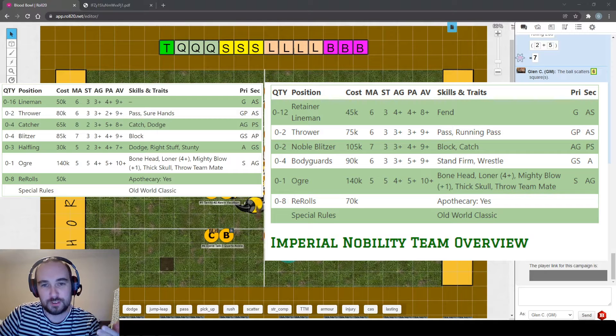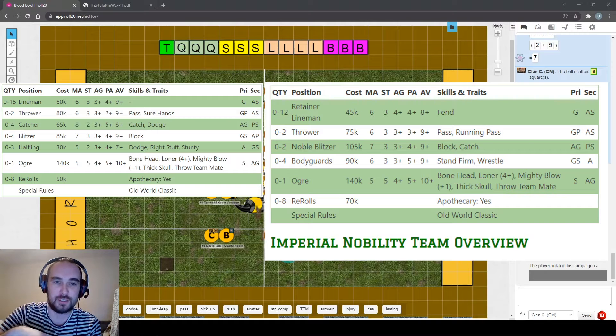The ogre is exactly the same as on the human team - it has bonehead, loner at four plus, mighty blow, thick skull, and throw teammate. The Nobility team doesn't have a halfling for the ogre to throw, so if you want to do that you need to find a right-stuff player in your inducements package. There's also a skill called juggernaut that counters both fend and stand firm, cancelling their use.